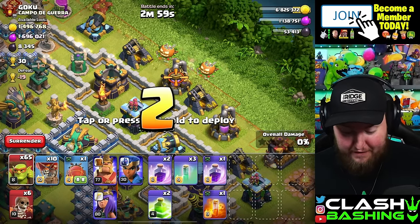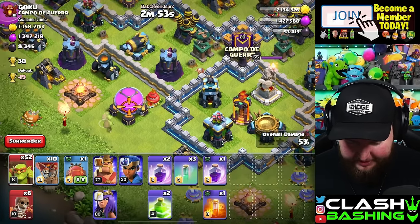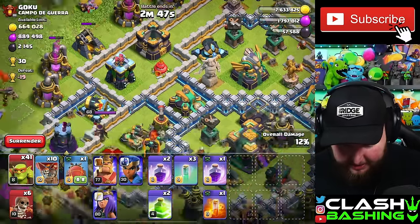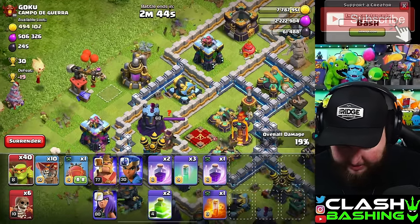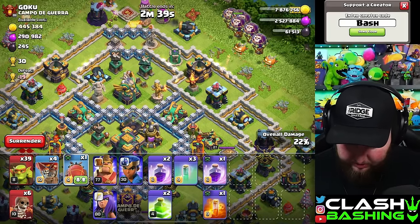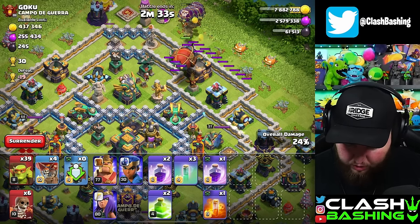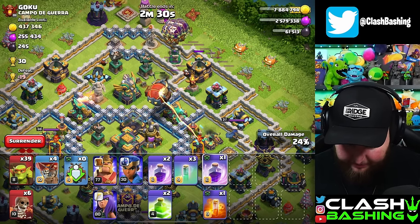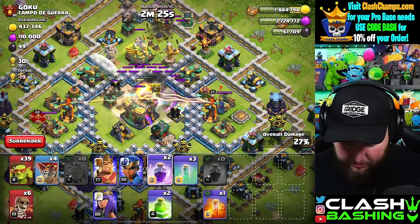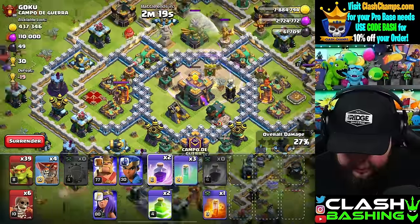While we're waiting for those builder potions, let's go farm. I found a crazy huge raid right here — we got the sneaky goblins. We'll keep working through here, get one more in, and we just crushed all this loot. I brought some balloons to tank for our Battle Blimp. Hopefully we can get through here — our Warden is upgrading though. Close enough — we should be able to get this Town Hall down.